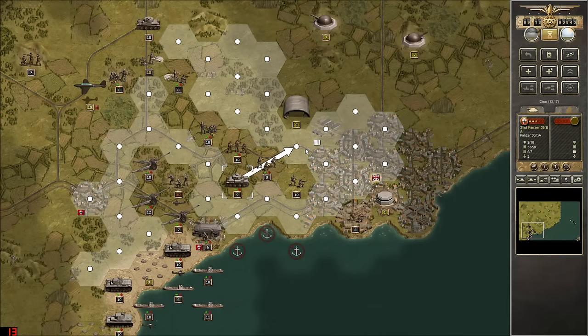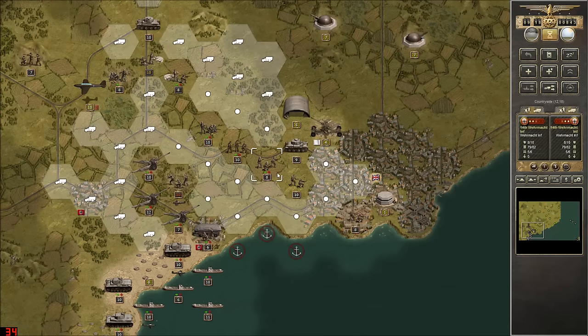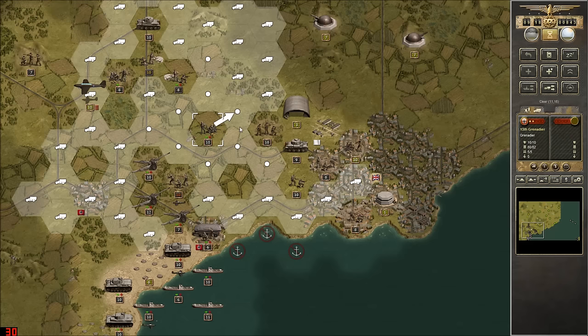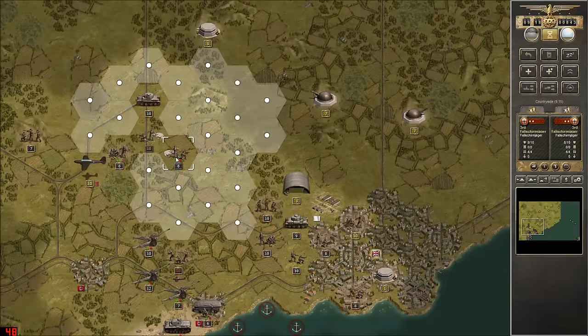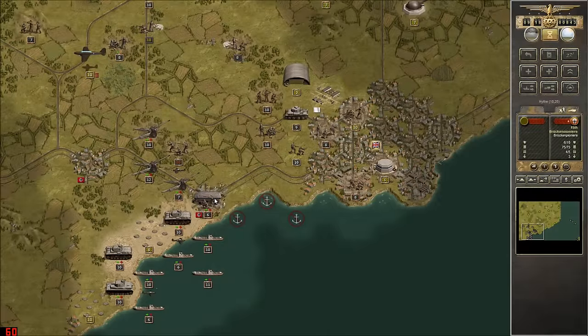If we move our tank here, we've got an anti-aircraft gun - we should probably take that out sooner than later. Charging into heavy infantry seems like a pretty big mistake, so instead we'll get rid of the anti-aircraft gun. And then we'll continue on, hopefully able to remove that hangar, and maybe push these guys east into a nicely defendable position.